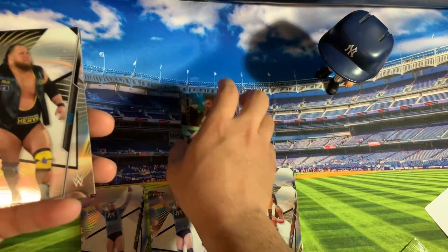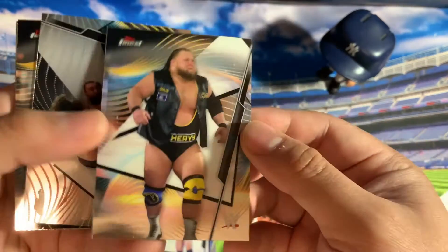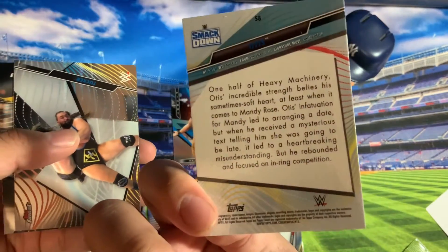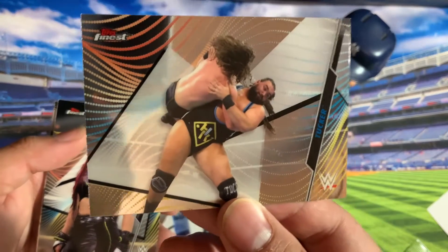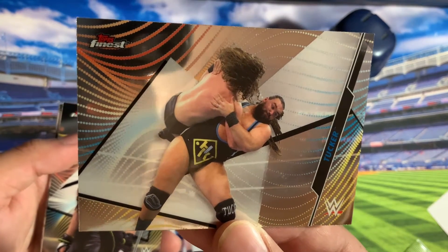This is a big dude — this is Otis. Then we have some kind of motion action card here — Tucker.